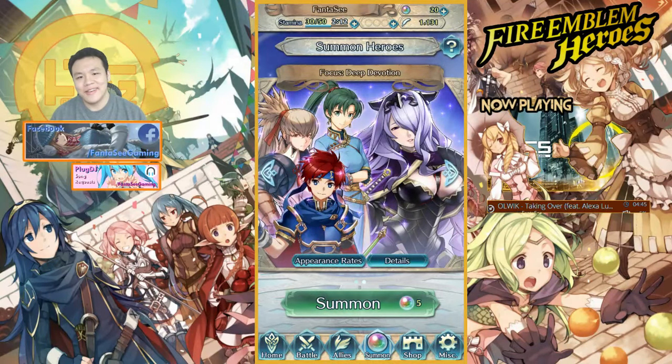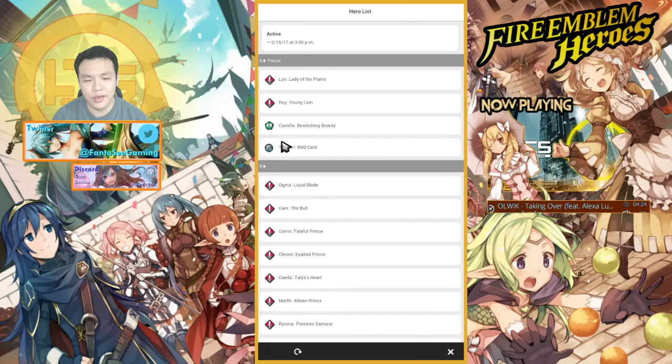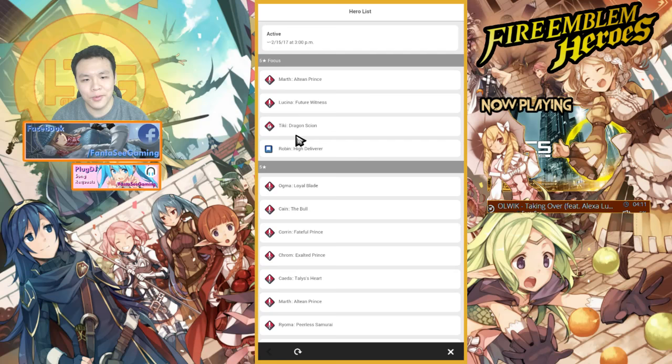Hey, what is up guys, welcome back. So we're gonna be summoning today — I collected 20 orbs and I'm just gonna get right into it. It's gonna be a pretty short video. I'm still kind of considering which one I should pick. I don't really need any of the red sword units — I already have Camilla, so if I do this one the only useful one I can get is Takumi. If I get other sword units I can use them situationally in the future. There's definitely a lot of strategy involved in the game, so you probably need more units.